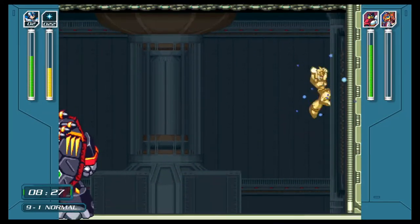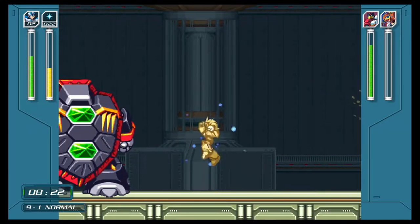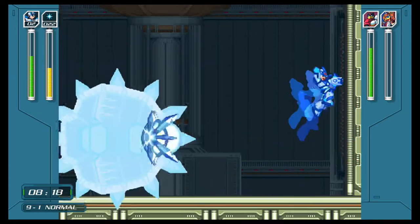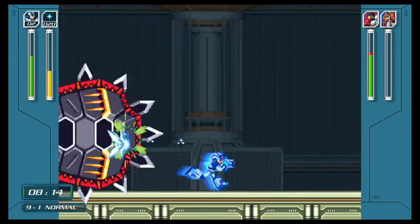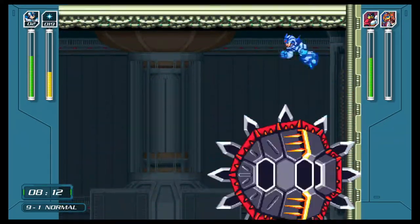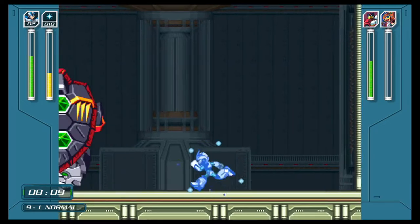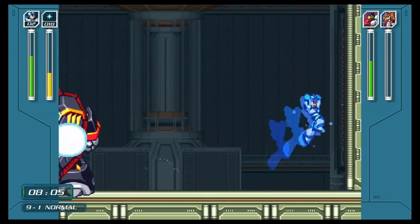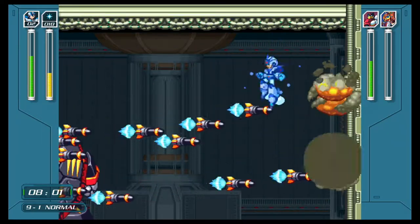Three well-placed charge shots can knock out the ghouls and make Tertloid vulnerable. However, you also have to mind when you're timed with it — I tend to do it after the missiles. That way you have the most time to hit him, either with a charge shot or, surprisingly enough, the shotgun ice. The shotgun ice actually does a decent amount of damage, even compared to the charge shot.